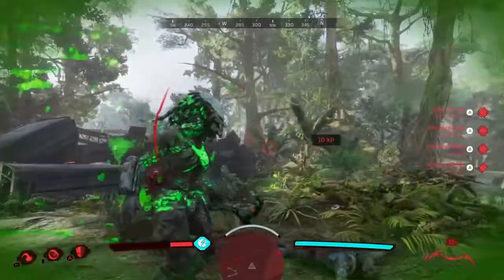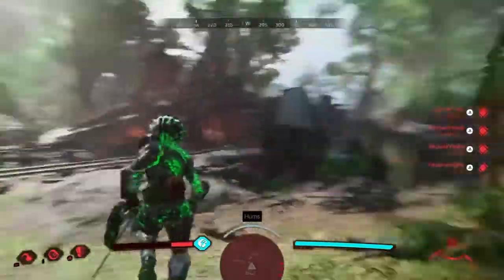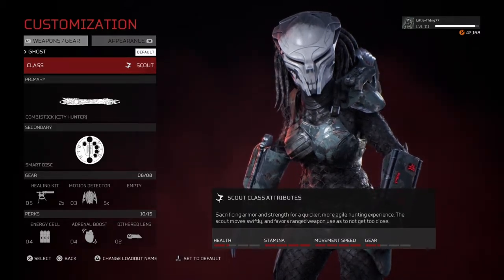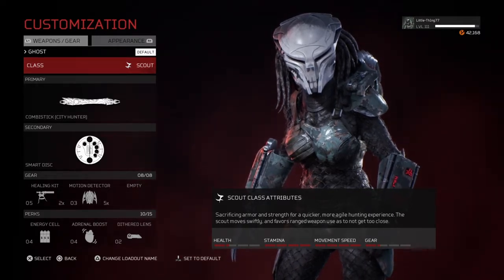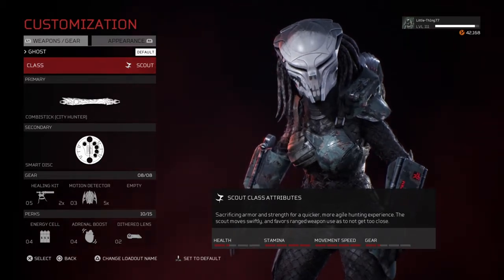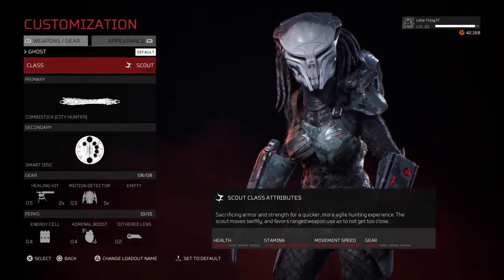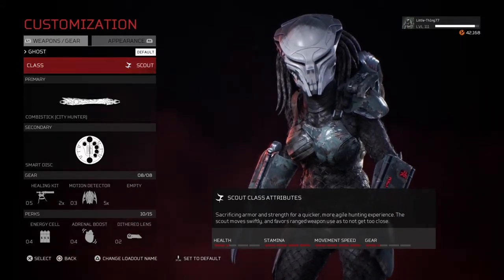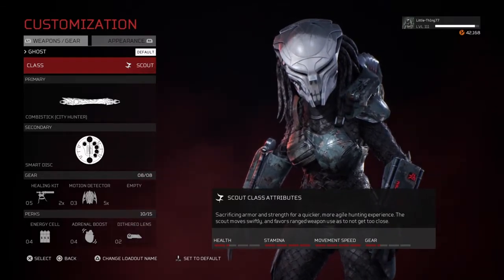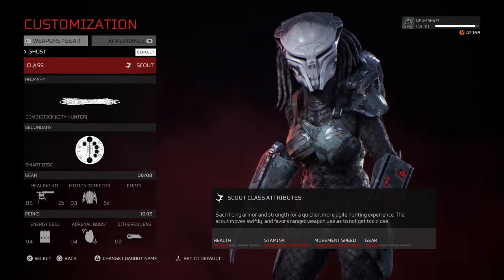So you really want to use the AI to damage them hard. However you also want to maintain distance from the AI because they'll obviously shoot at you as well. This second build is for people who are not really good with the bow — like me. Instead of the bow we use the spear, and as a secondary we still use the smart disk. The gear stays the same. However our perks change: energy cell, adrenal boost, and diverted lens. Diverted lens hides our laser especially at long distances, which is obviously really good. Energy cell is necessary to have enough energy to move around cloaked and at the same time always have energy for a plasma caster shot. Adrenal boost is always good — it's a meta perk everyone runs on every class for better stamina recovery.